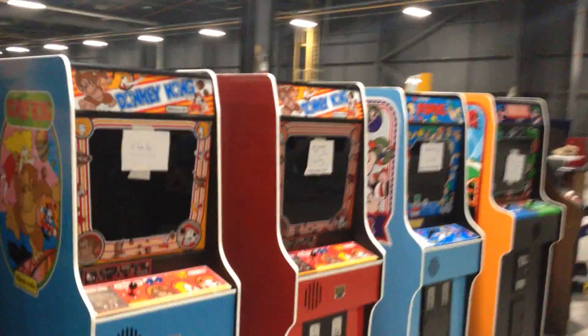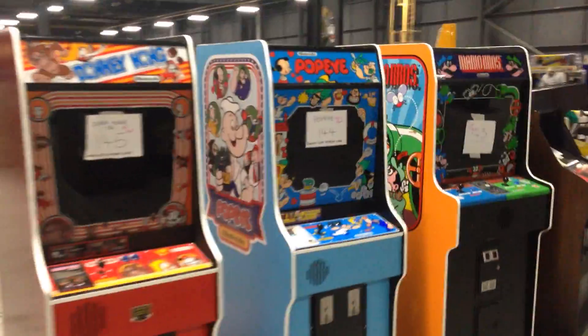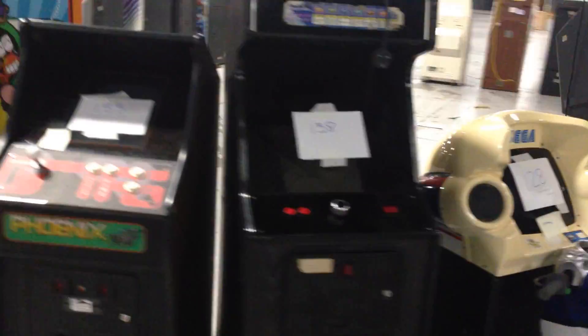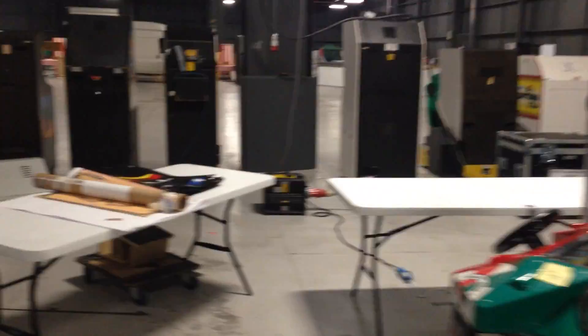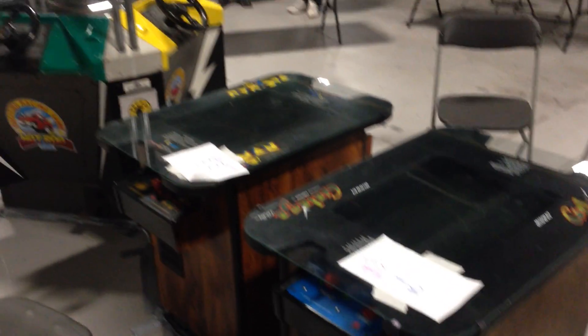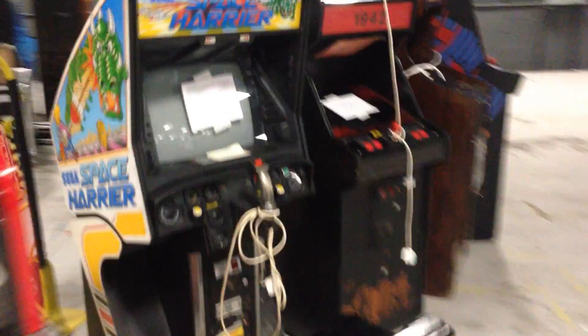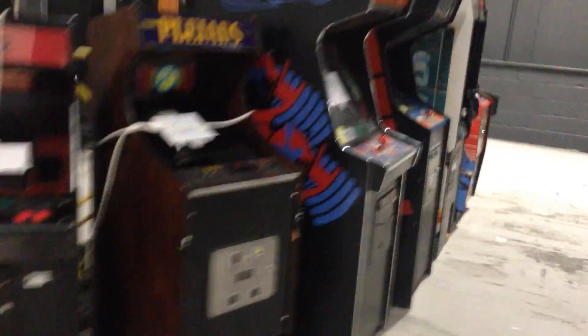Donkey Kong, Donkey Kong Junior will be in the red cab. Popeye, Mario Brothers. Phoenix Playhouse, Super Hang On Sit Down, Crazy Taxi. We've got a Sega Alley Twin. We've got a Gallagher and a Pac-Man cocktail. A Hot Rod as usual. And then over here: Turbo Outroom, Space Harrier, 1942 and Pleiades.